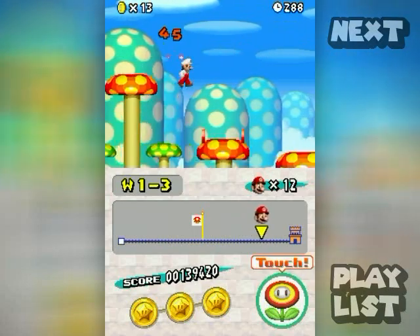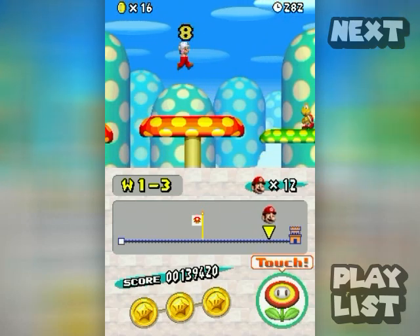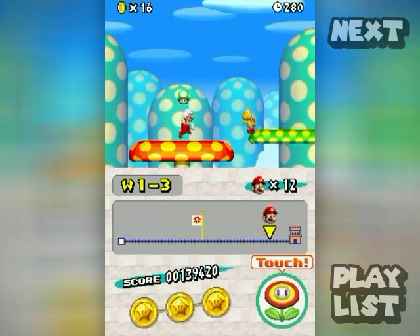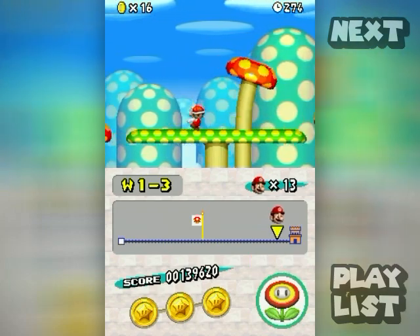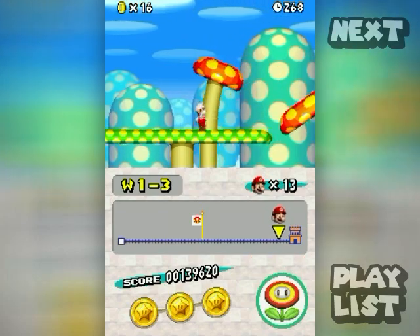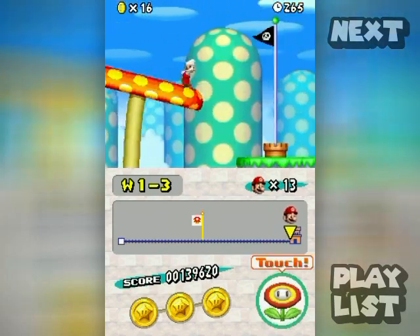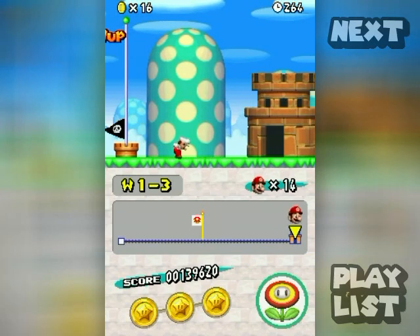Anytime you see a red ring you can go through it and you'll start an eight-coin mini-game of sorts. If you get all the red coins before the mini-game ends you'll get something — what that is depends on your power-up status. Since I'm fully powered up I got a one-up. Anyway, 1-3 is now completed.